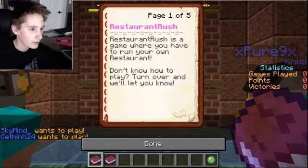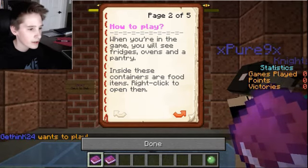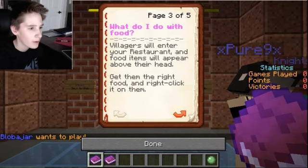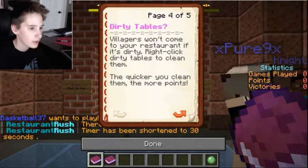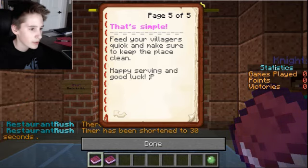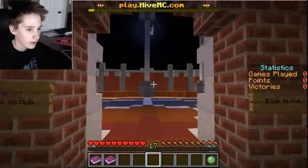How to play: Restaurant Rush is a game where you have to run your own restaurant. When you're in the game, you'll see fridges, ovens, and a pantry. Inside these containers are food items. Right-click to open them. Villagers will come to your restaurant and food will appear above their head. Get them the right food and right-click on them. Villagers won't come to your restaurant if it's dirty - right-click dirty tables to clean them. The quicker you clean tables, you get more points.